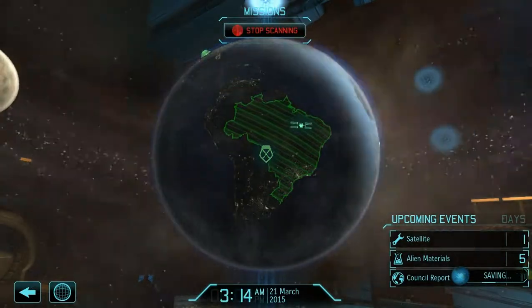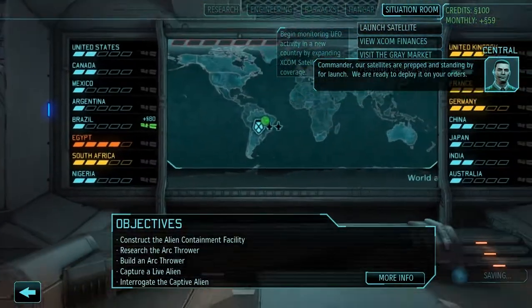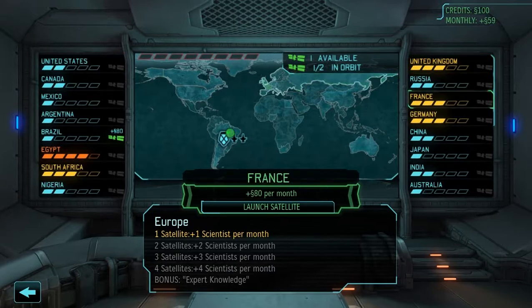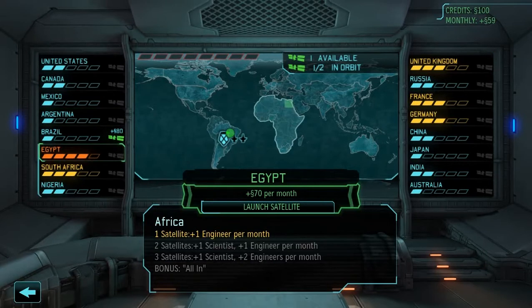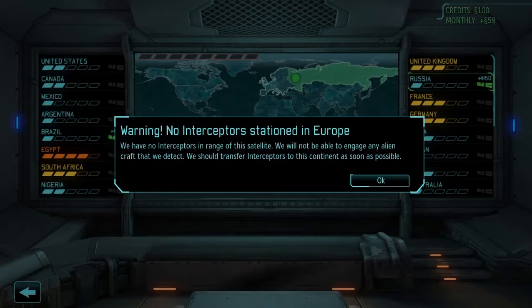It was actually pretty early in the month that we got those missions, so it could be a little bit — we might not get another mission this month, unless it's a council mission. We will launch the satellite. As I said before, I am going to be launching in the European countries. We need to do European, because while these are good for the total bonus, these provide more money overall, especially Russia. The expert knowledge perk is best, as well as some scientists, because that will reduce research time. I'm going to go with Russia, because that's an additional 150 per month. Launch the satellite.